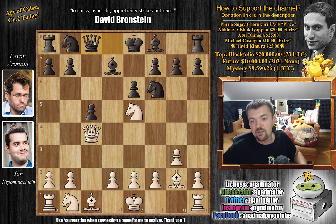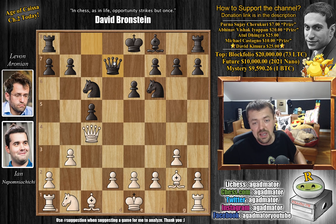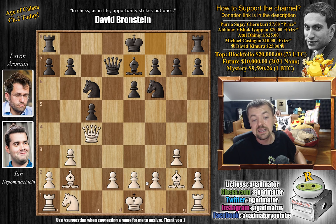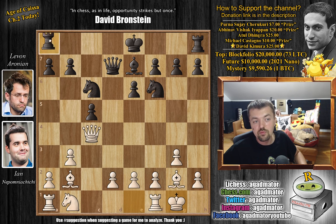After knight to e5, we have queen to c8 by Levon and now comes b3. And b3 is already a rare move — queen to d3 is what's usually played here. But b3 has its merits. So here knight to c6 attacks the knight, and now Nepo eliminates one of Levon's bishops. Knight captures on d7, queen captures on d7, and now bishop to b2, developing the bishop to the long diagonal. We have bishop to e7 and now Nepo castles. Rook to c8, nicely continuing development.